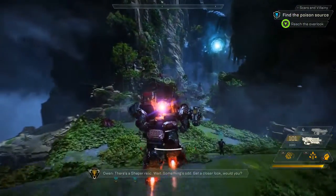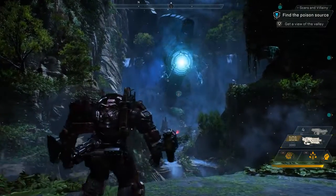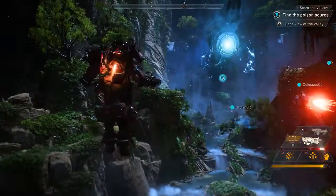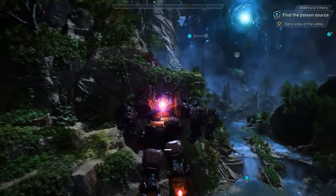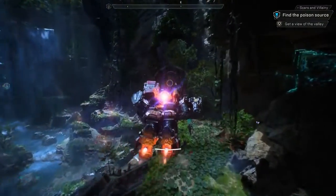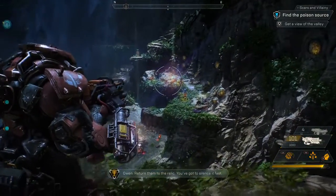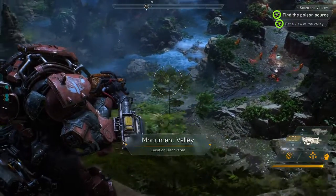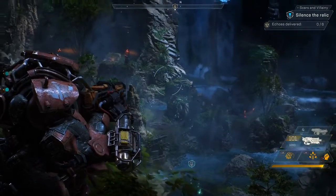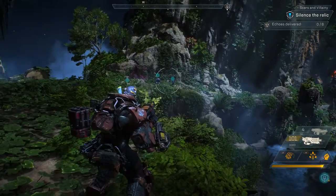There's a Shaper Relic — wait, something's odd. Get a closer look. Night has fallen in the world of Anthem, and the creatures that inhabit the darkness are out on the prowl. But right now we have that giant thing to deal with. I don't know what they've done to that Relic, but it's getting worse by the minute. See those radiant pieces of energy? They're echoes from the Anthem of Creation — return them to the Relic, you've got to silence it fast. This will be the first real challenge for our squad: snipers to the right, the Shaper interface below us, troops in the middle, and all the way to the left we have those turrets. Our squad can approach this in a lot of different ways — Jen, you're the expert, so over to you.